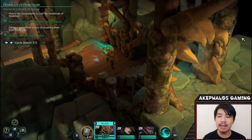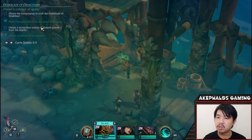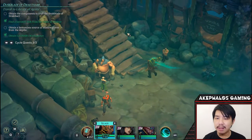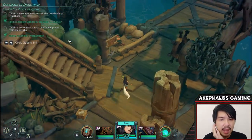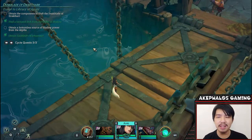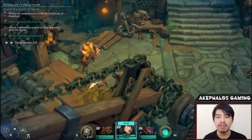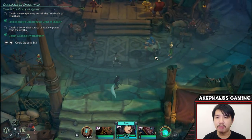Let's go ahead and head back out, because the next objective we need to do today — the main objective for today's episode — is to source the bottomless shadow power from the depths. In order to do so, we actually need to head out into the open ocean. This ties into a particular bounty on the bounty board. Before we head out to the open ocean, I'm just going to quickly run over to the bounty board and show you which bounty this involves. It's a fairly challenging battle, this one, I'll be frank with you.